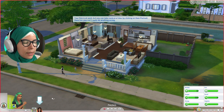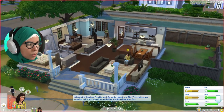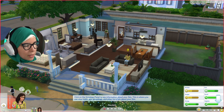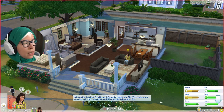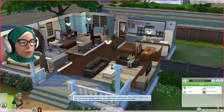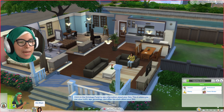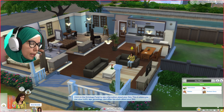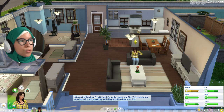Sims always go to work on their own. Now that your sim is at work, you can take control of Alex by clicking her portrait. Click the Simology panel to see more information about the sim — this is where you can view traits, age, genealogy, and other fun stats. Valentina's portrait is now grayed out; we can see information about her but can't do anything because she's at work. It shows she's working normally, which can be adjusted in the normal game.